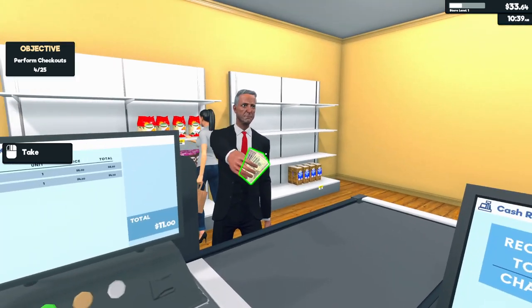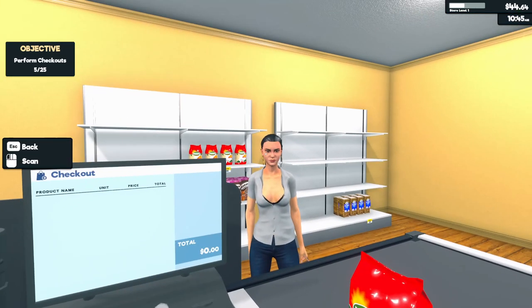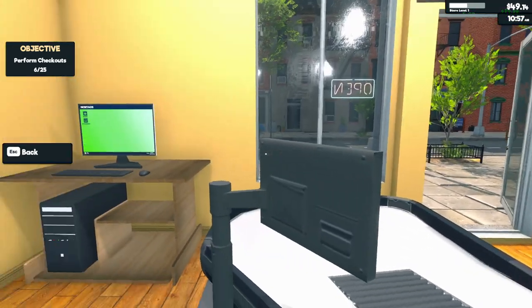Cereal and pasta — excellent choice. $11, no change, thank you. Just the pasta then — $4.50. You've given me $5. I'm going to run out of 50 cent coins — we're going to have to make a trip to the bank.